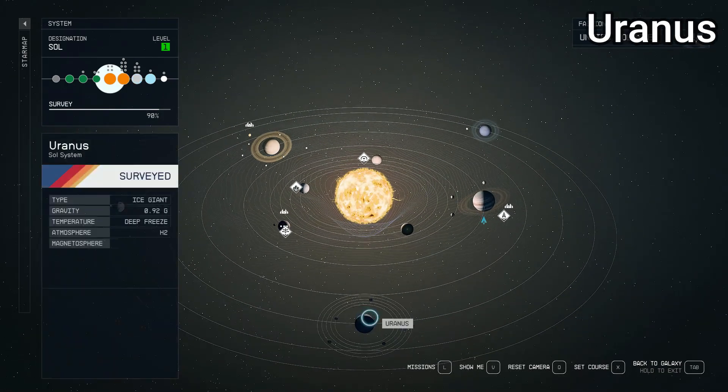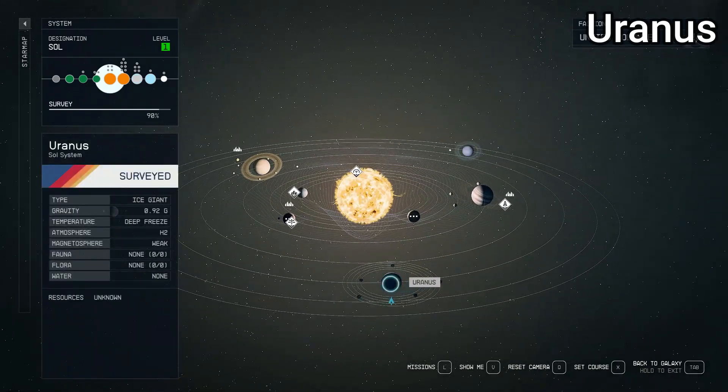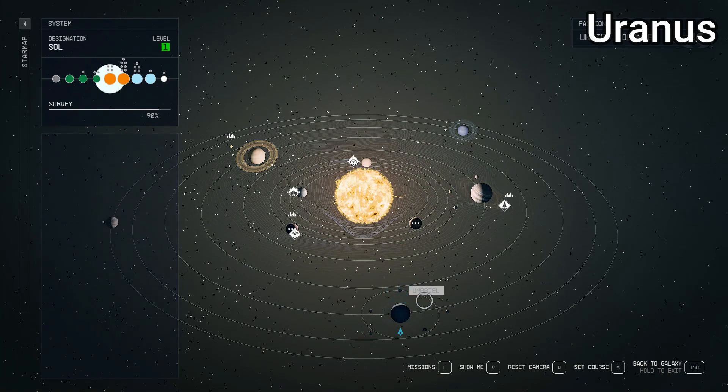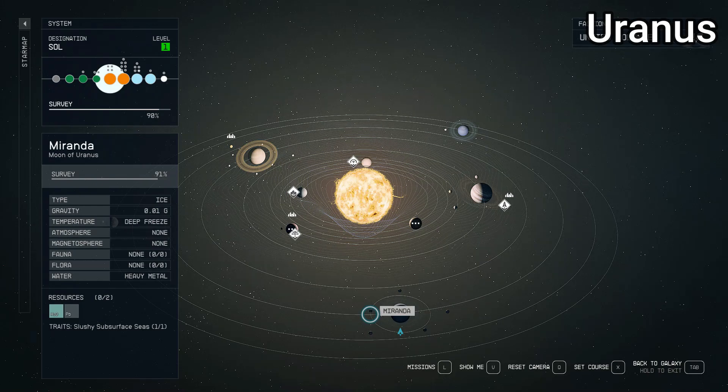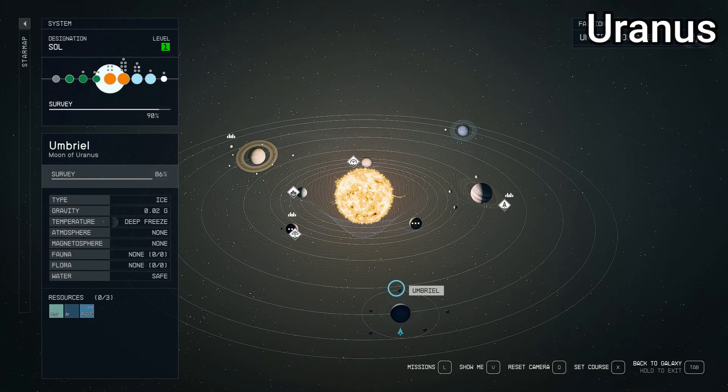Moving on to Uranus. They did a pretty good job here. It's an ice giant, so we cannot land on it either, similar to Jupiter and Saturn. For some reason they still tell us the gravity is almost as much as Earth's. Temperature is deep freeze, H2 for the atmosphere, weak magnetosphere, no fauna, no flora. No water — interesting considering it's got ice on it, which is apparently not water. We have five moons: Umbriel, Oberon, Ariel, Titania, and Miranda. In real life Uranus has 27 moons, so we're missing 22.